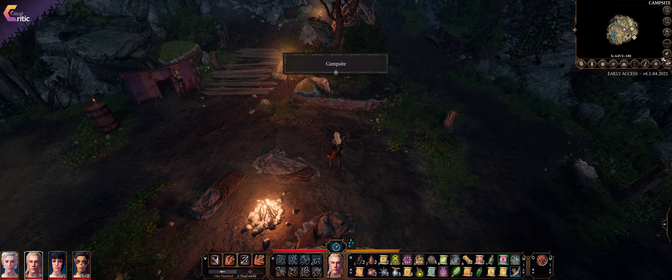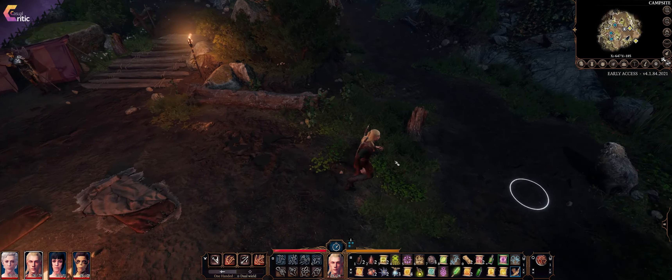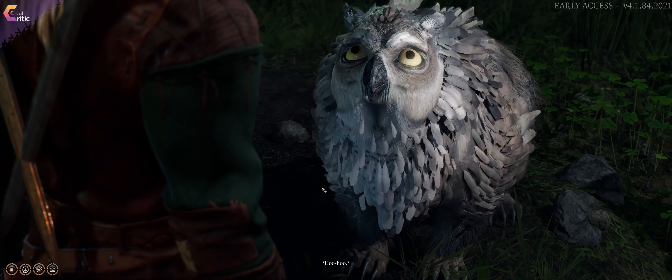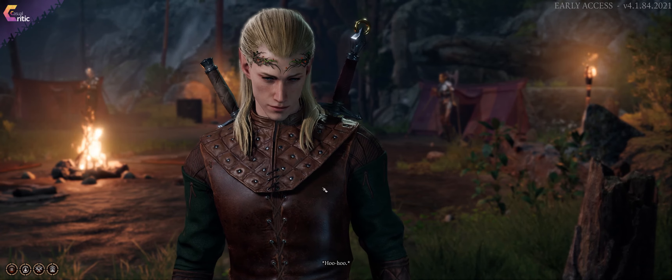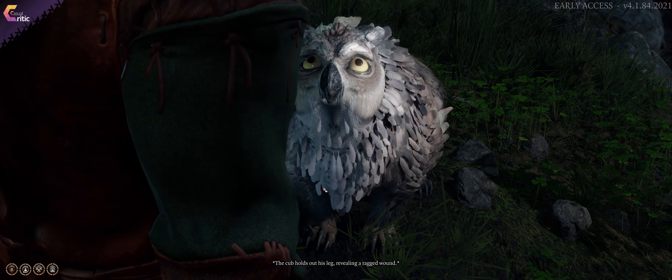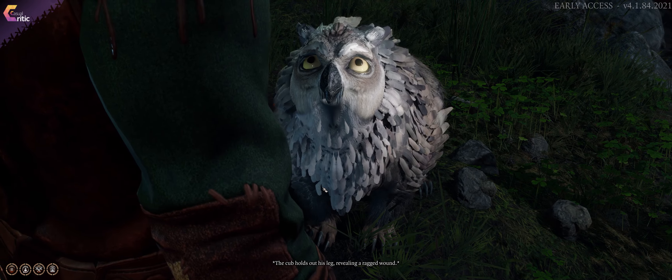Baldur's Gate 3 Early Access allows you to tame an owlbear cub and move it to your camp. You can interact with it, you can have certain levels of trust with it, and it's going to play a bigger role once the full game launches. But how do you get this owlbear cub to your camp? How do you tame your own owlbear cub?